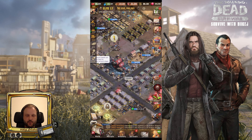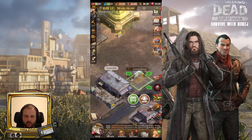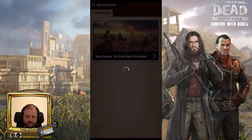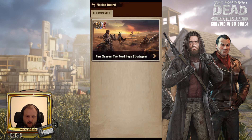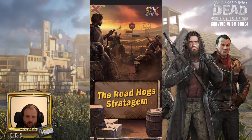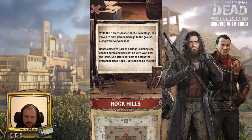For that we go into our gameplay, go here to the bulletin board and here we have the new season X. Roadhog Stratagem — Wolf, the ruthless leader of the Roadhogs, has vowed to burn Garden Springs to the ground along with everyone in it.